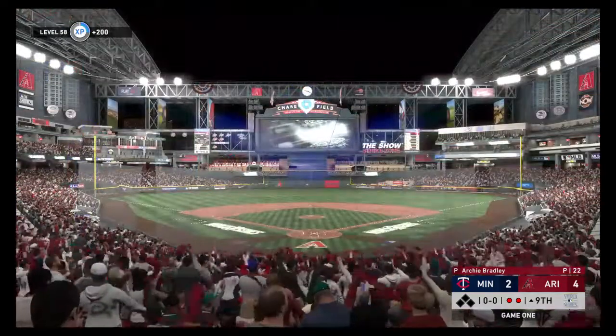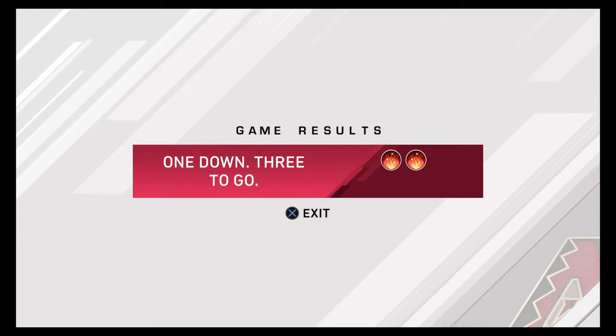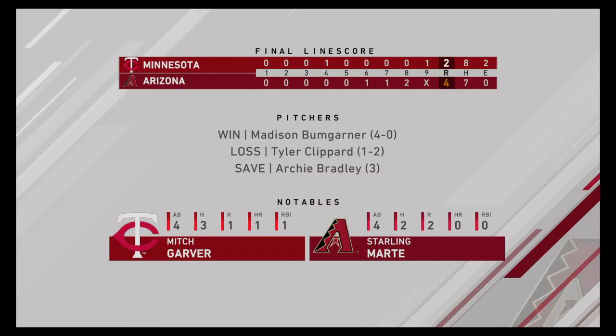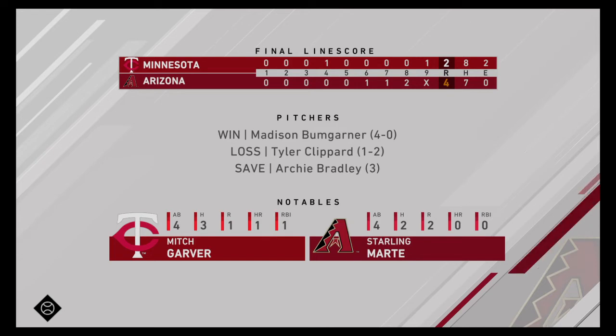Game 1 of the World Series belongs to the Diamondbacks. 4-2 is the final. Madison Bumgarner gets the win. Tyler Klippard gets the loss. And Archie Bradley gets the save. We will see you in game two. This is Evan Thompson saying goodnight, everybody. We will see you in game two.